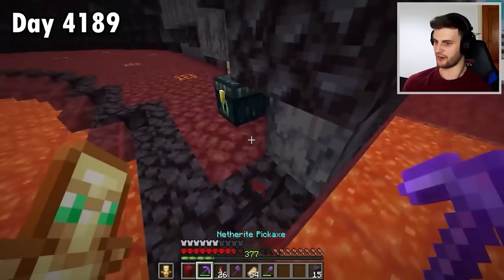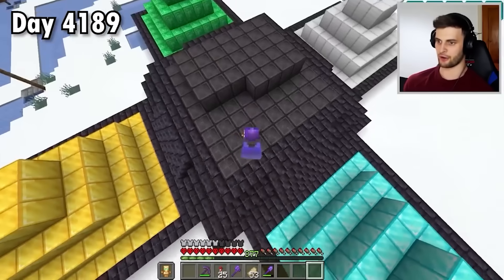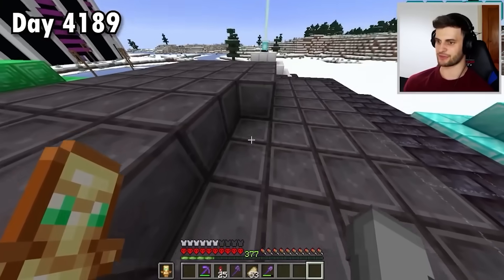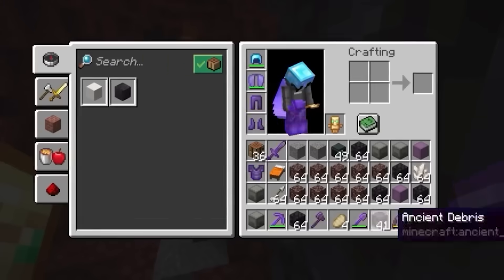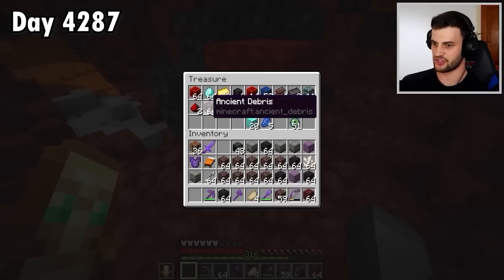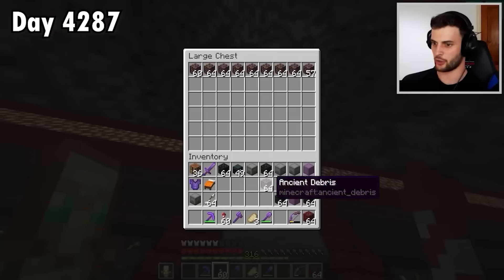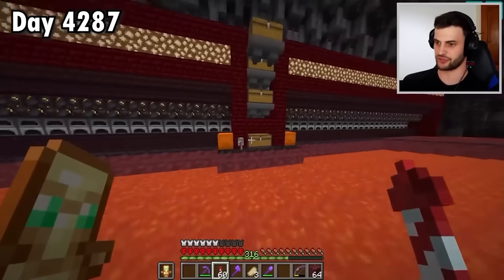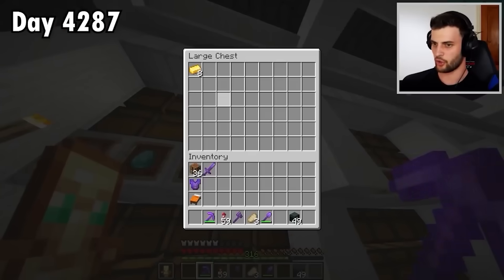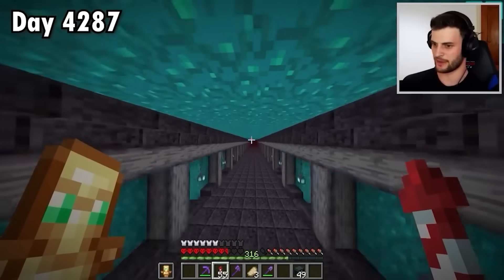That is very good progress indeed. And I bet when placed it really fills the area up. Nine stacks and 41 — but remember, that is coupled with the 18 ancient debris there and another stack, so it's like 11. Absolute madness. And it's all going to go into this furnace array to be smelted. I'm also going to need quite a bit more gold than I have — about 11 stacks to go with the 11 stacks of ancient debris, to be precise.